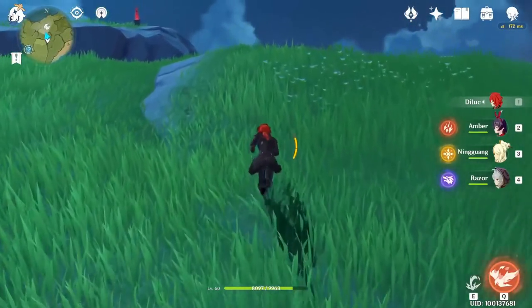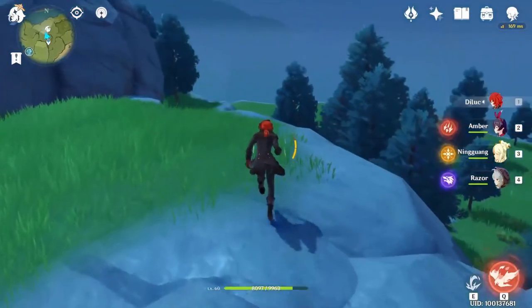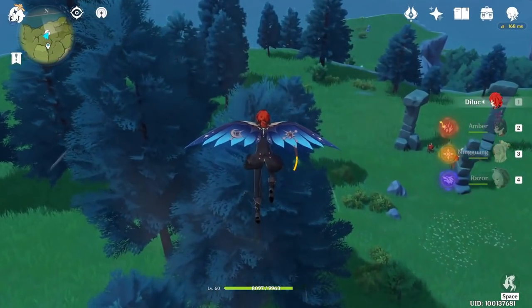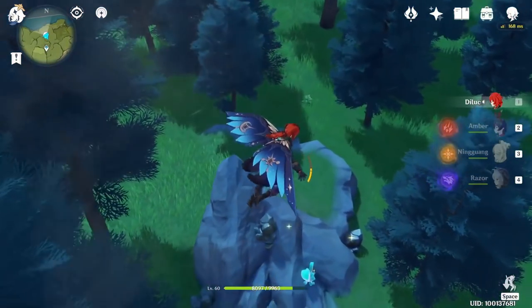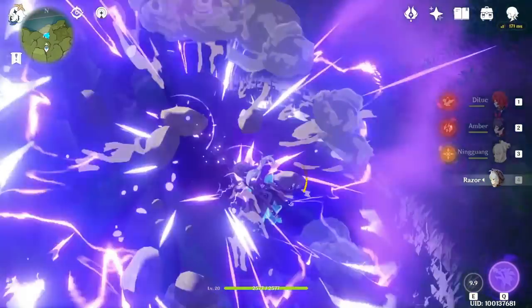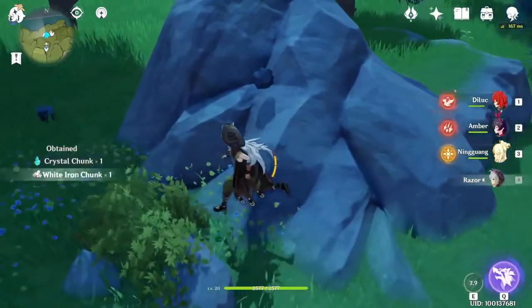In my opinion, the best character to mine minerals is Razor, because Razor just needs to use one E skill and he can collect everything. You can see there are many of those ores — just place in the center, press E, and collect everything.